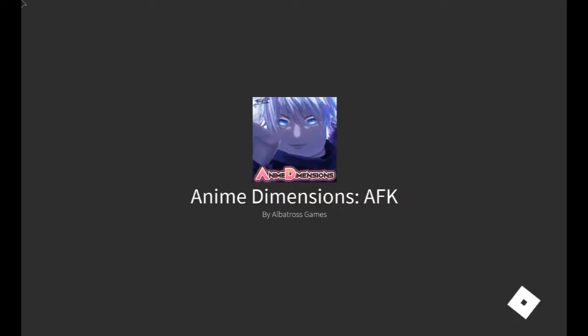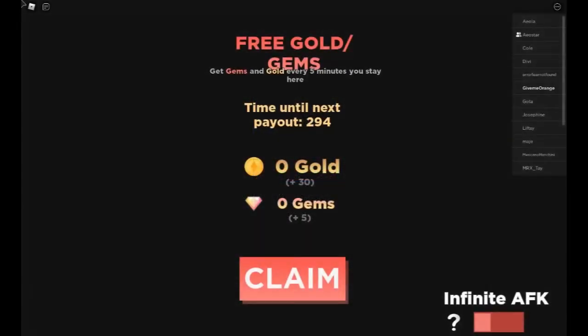AFKing is the easiest way to get gems besides trying hard and grinding. Not everybody wants to grind that much, so you can just leave Roblox running in the background. Turning on infinite AFK works great — I leave it on overnight on my main account. You just claim the rewards whenever you want later. That's all for the guide today — let me know if you have any questions. Good luck grinding for gems — it'll pile up before you know it.